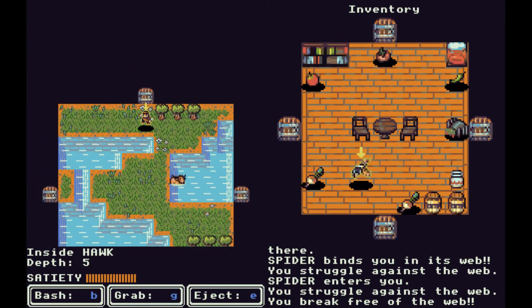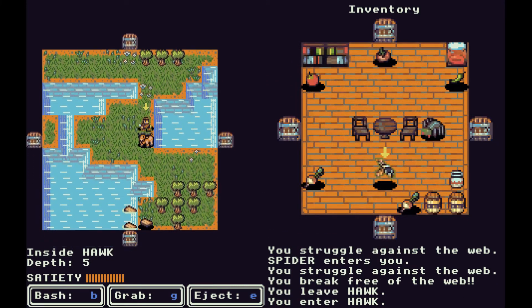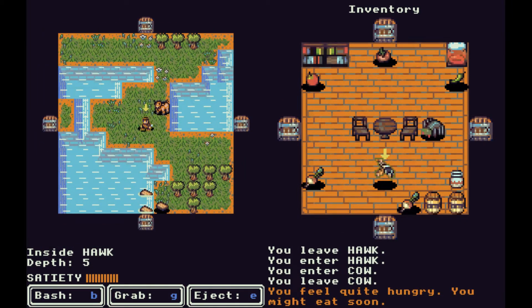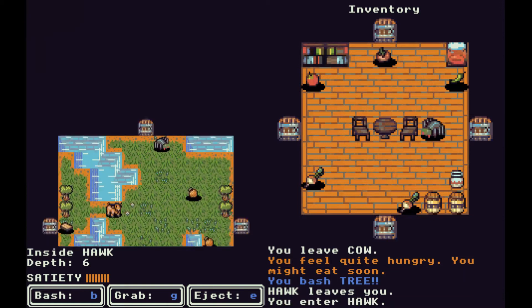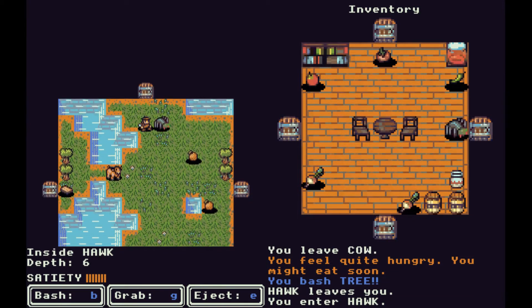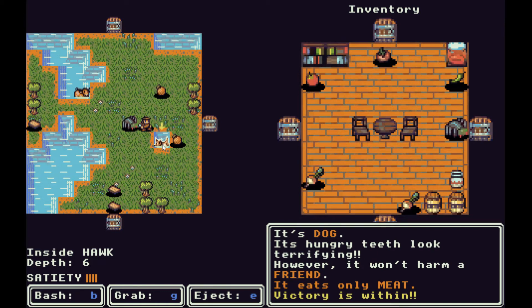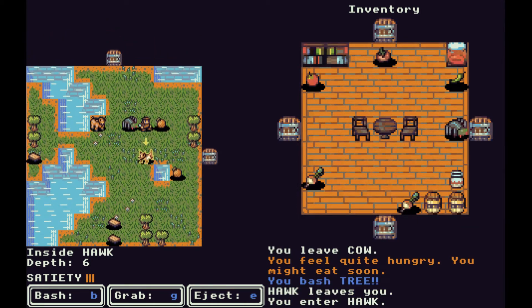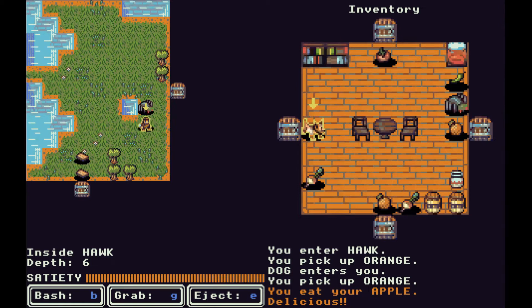The hawk eventually gets bored and we enter it. There's a dog inside: 'its hungry teeth look terrifying, however it won't harm a friend, eats only meat, victory is within.' I read in the comments that having a dog in your inventory scares other monsters out, so maybe I'll let the spider come in — it eats meat, so it's harmless for our vegetables. Our satiety meter ran out and we ate an apple, which fully refilled it.